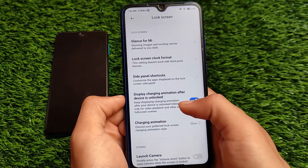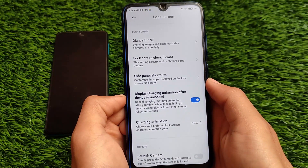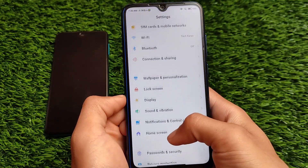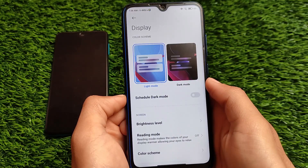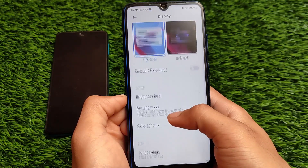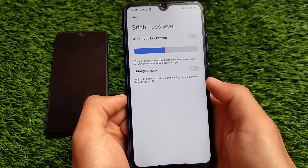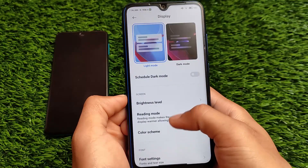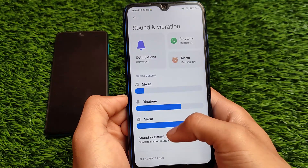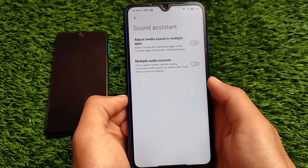On the lock screen, the best thing is the display charging animation after the device is unlocked, which was not available in MIUI 12. It's likely only available in Android version 11, though I'm not entirely sure. If you go to display settings, we have the brightness level but we don't have the night mode brightness controls option, which was available in some other builds but is not available here.